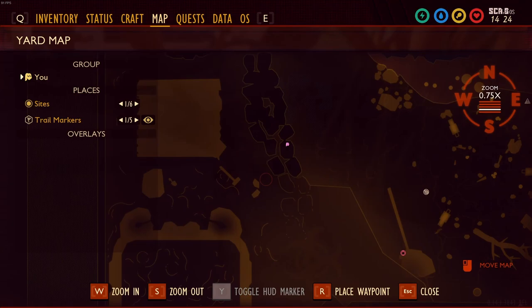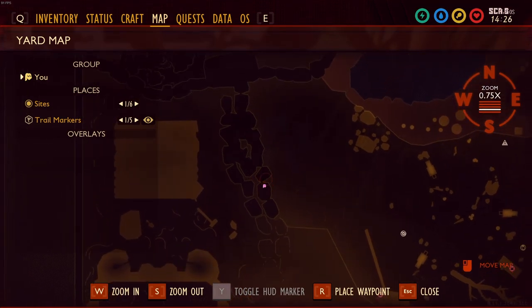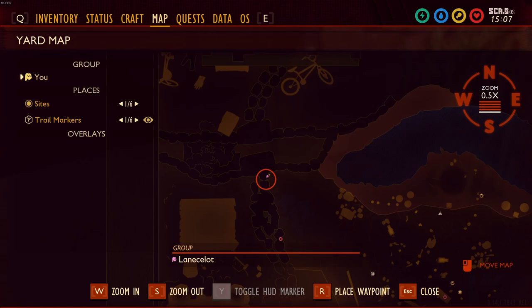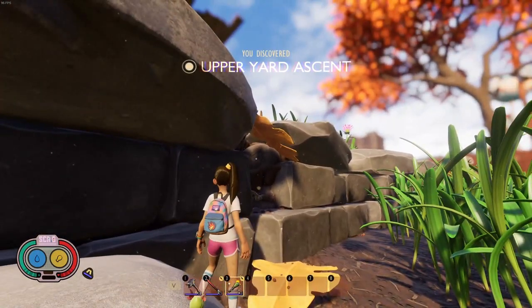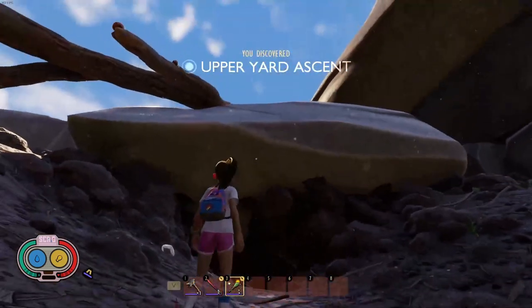Over towards the picnic table, in the middle of the stepping stones area, between two of these rocks, just up from where you can find the cassette, you'll be able to find another one sleeping in here. Heading north from this one, going a bit further up, right near the ascent to the upper yard, you will find a rock which underneath it is a little cave with a sleeping spider inside.